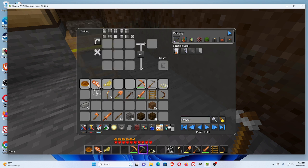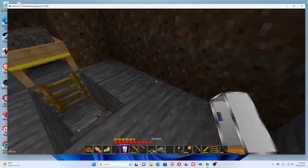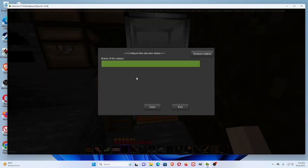An elevator takes three iron on one side, three on the other, and two glass. Let's put that elevator down and name this station — let's just call it 'lobby.' That's the top floor.